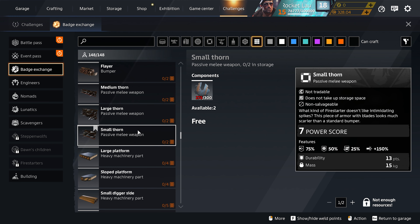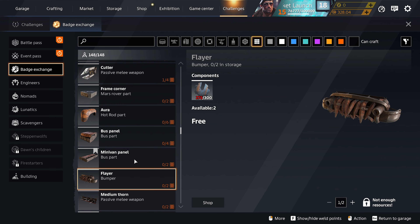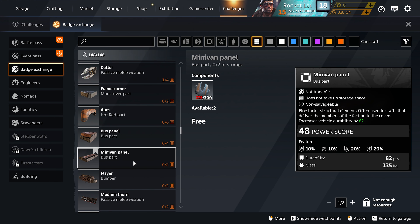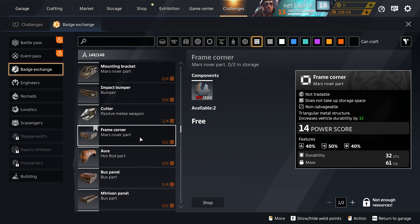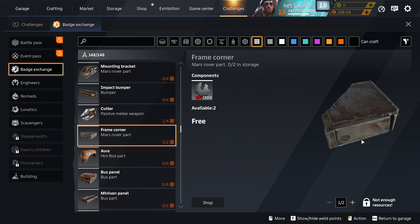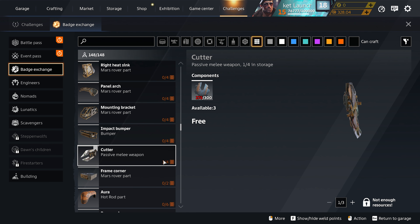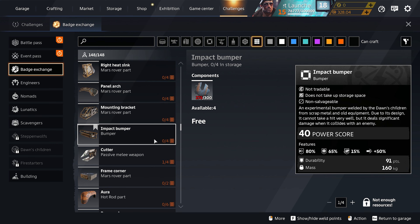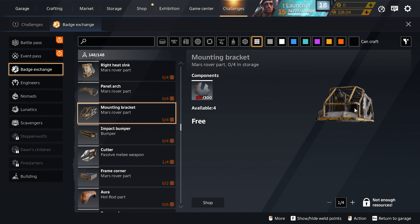The digger hall I don't use that often but all three of those are pretty solid. I don't use the slope platform much but I do use the large platforms to fill up holes in my build sometimes. The weak melee parts I don't use; the bumper I don't use either. The minivan panel is pretty solid — good to get, especially if you don't have a high mass limit. The boss panel as well. I don't use the aurora. The frame corner is a newer piece — pretty big when you put it on your build.